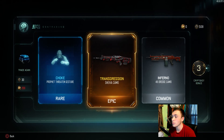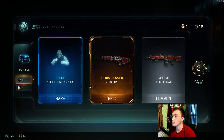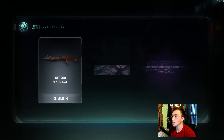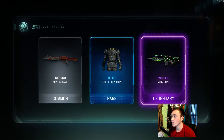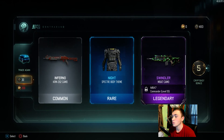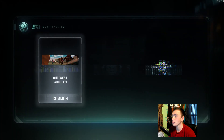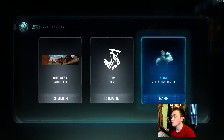We got Transgression for the Shiva — I love using the Shiva, and once I finish Dark Matter I'll be using Transgression on it for some variety. Then Knight for the Spectra. And the Swindle for the M8 — that's the first time I've seen that camo, that's pretty badass. That will definitely be one I actually run — never seen that one before.